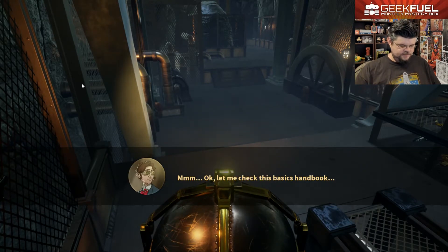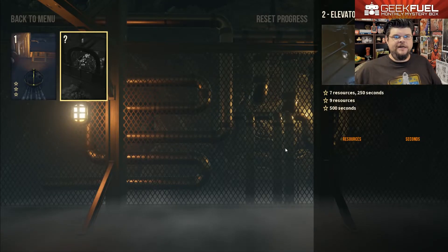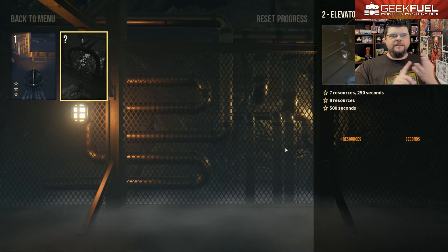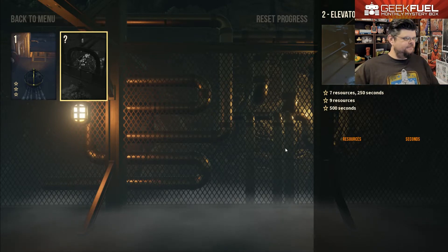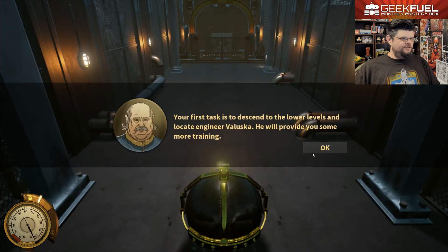Let me check the basics handbook. I'm going to edit through the tutorial and we'll get to the gameplay. We got through the tutorial — basically you have steam balls, walls, and bombs that you can use to try and get through your map. The controls are a little weird to get used to at first, but I think if you've played the game for a while it would be easy. It's just not something we're used to.